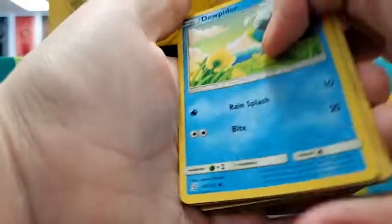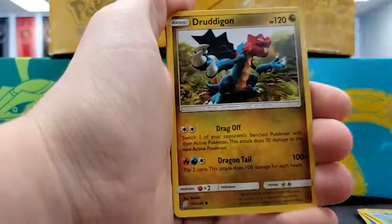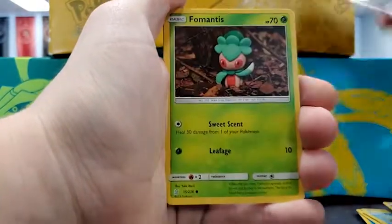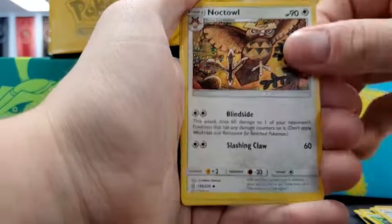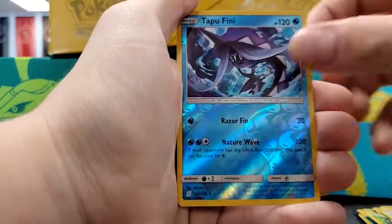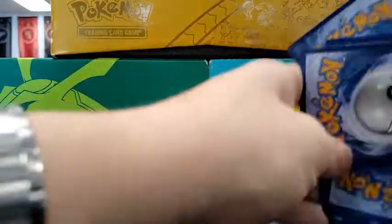Green again, no shocker there. I'm hoping for some kind of good trainer. So we got Dupehider, Dredagon, Cottonee, Fomantis, Swaddle, Misty's Favor, Noctowl, Caracosta, Tapu Fini, and Abomasnow. Nothing really interesting there.